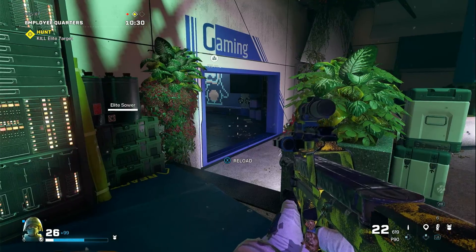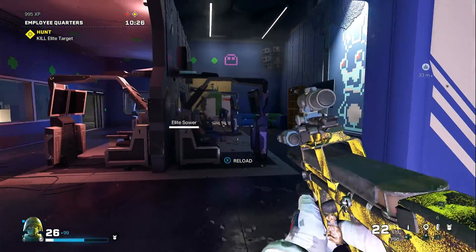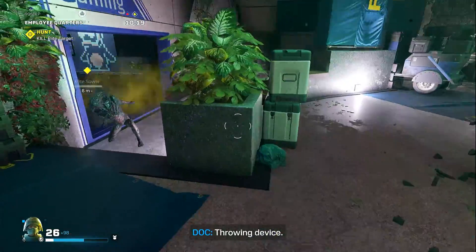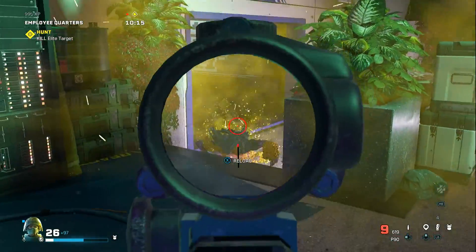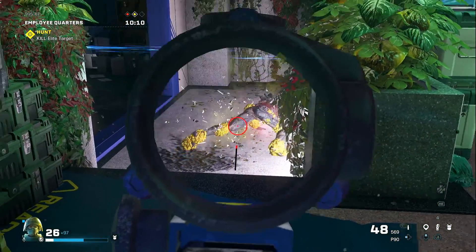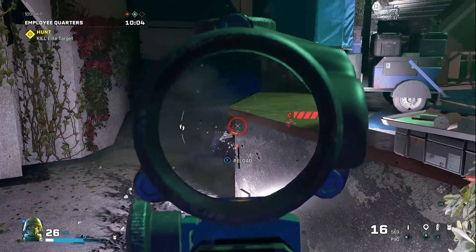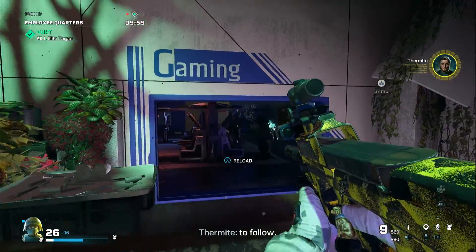So basically what I'm going to do is show you how to deal with elites with React Tech. The best piece of React Tech to use, in my opinion, is the glue grenade — and the reason for that is that it will slow them right down and hold them in position so you can take your time and kill them. Aim for the weak spot, like this one is now weakened and slowed right down to the point where he's pretty much crawling on the floor. So that's that elite dead — efficiently taken out with the glue grenade.